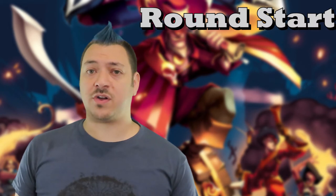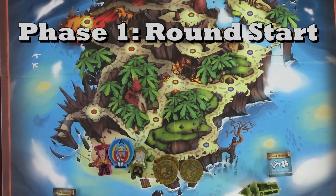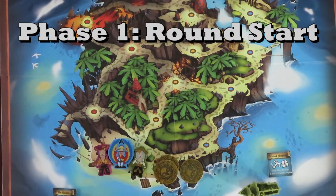Each round of a game has 4 phases: round start, actions, pillage, and round end. At the beginning of the round, place doubloons on the island based on the player count. They can be near the beach area, but it doesn't matter really. If any doubloons are on the island from previous rounds, they will stay on the board and new coins will still be added.